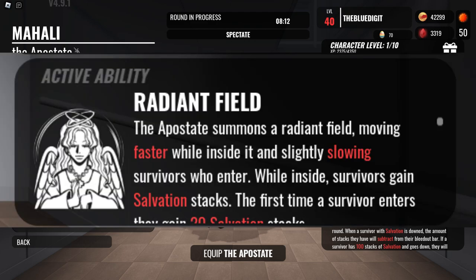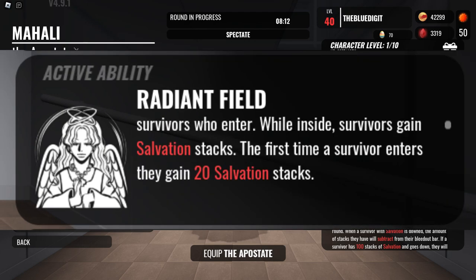Their active ability, Radiant Field, makes it so that the Apostate summons a Radiant Field, moving faster while inside of it and slightly slowing survivors who enter. While inside, survivors gain Salvation stacks, and the first time a survivor enters, they gain 20 Salvation stacks.